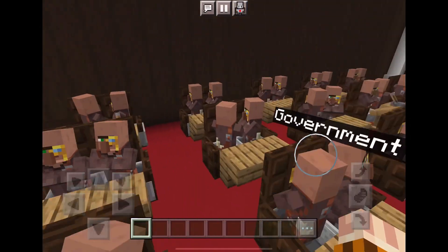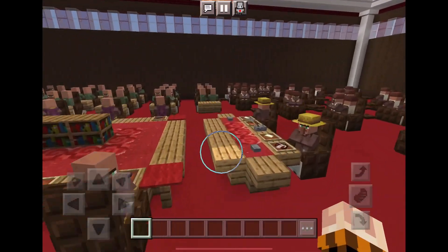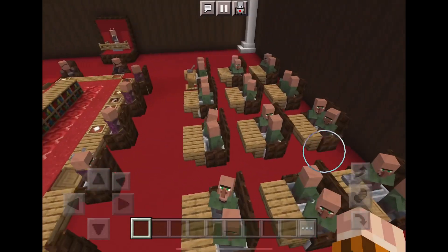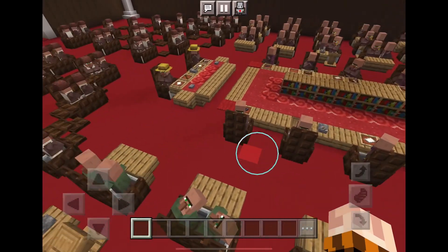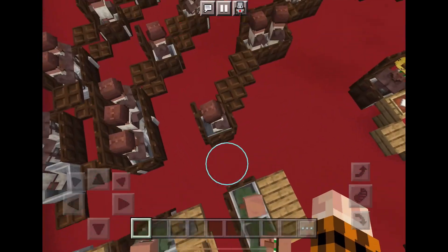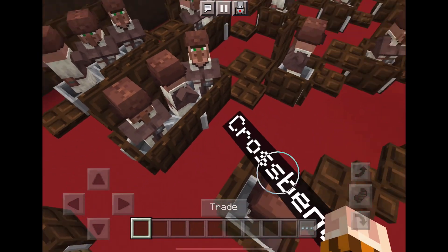On the right of the speaker we have the government, and on the left we have the opposition. We have the people in the middle, and we also have the speaker and the cross benches.